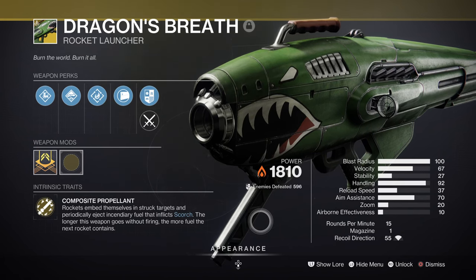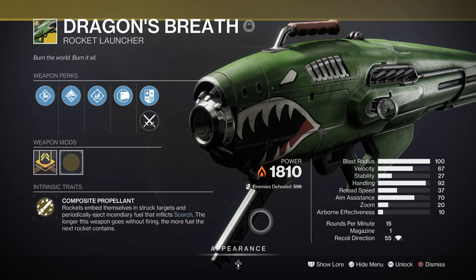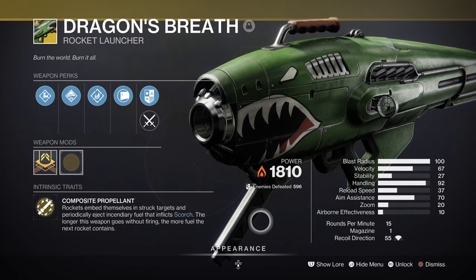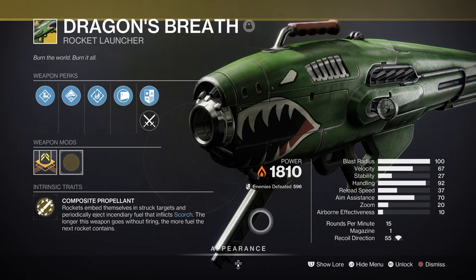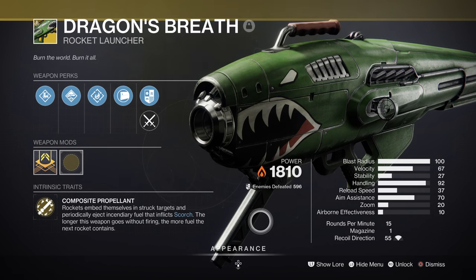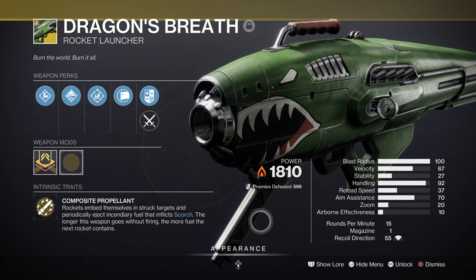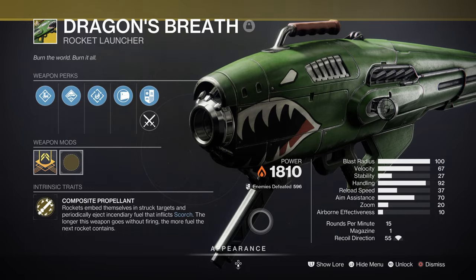We then have Dragon's Breath, which is ideal for the build in terms of quick scorch application and ignitions, while also being a DPS option once bosses appear. It's a great weapon if you tend to play a build that focuses heavily on boss DPS within a short duration. For this build it covers the damage needs, and the napalm effect it provides allows the build to control the field once things get busy.